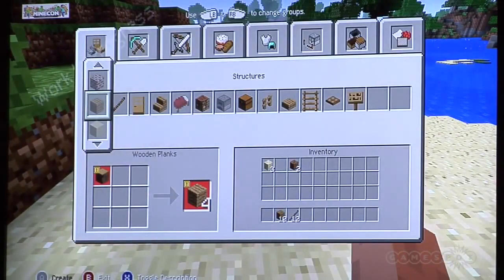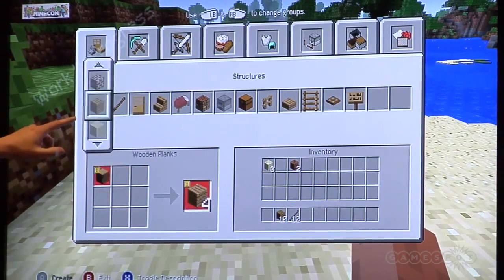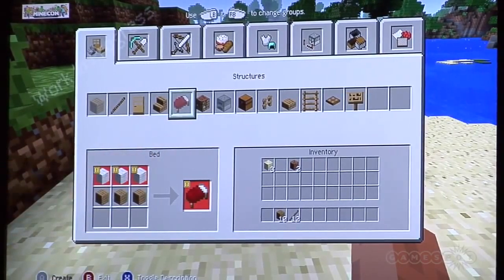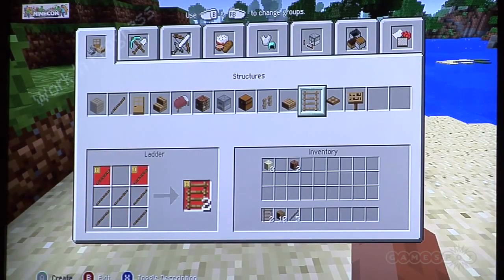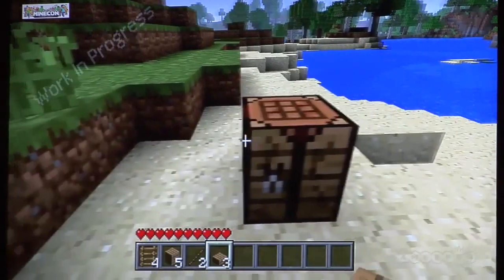Let's try to make something. Now we've got a 3x3 crafting table. You can see here something is grayed out — that means we can't make it. So you can't make a bed, you can't make a furnace. But you'll see the ladder — we can make a ladder. Let's make a ladder. Got a ladder — we only made one, sorry. And there we go.